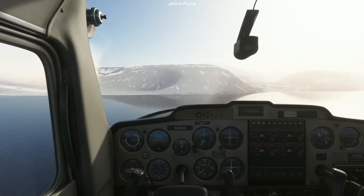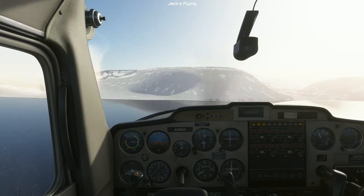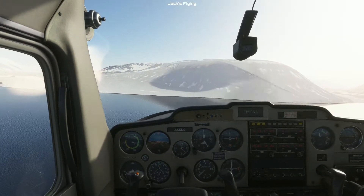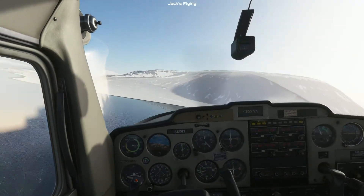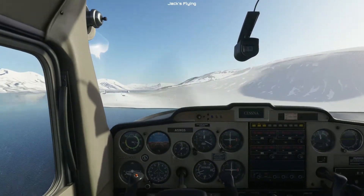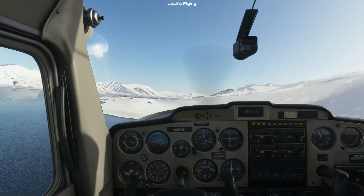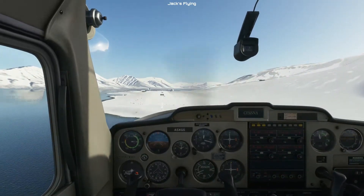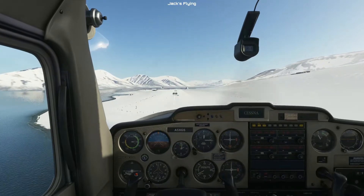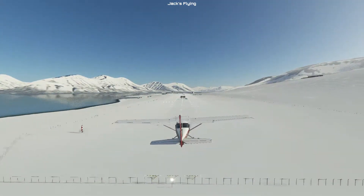The three things the landing challenge takes into account are: landing precision — how close you are to the blue box forwards and backwards; landing roll — your precision to the center line, taking the furthest point from center line; and landing smoothness. Landing precision and roll each go zero to ten thousand, smoothness goes zero to two hundred, and then it's precision plus roll multiplied by smoothness — giving a maximum of two million.